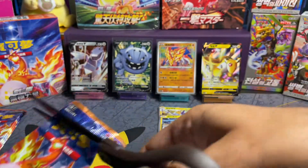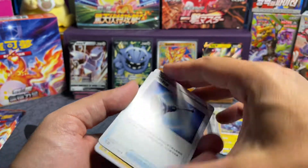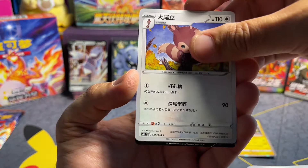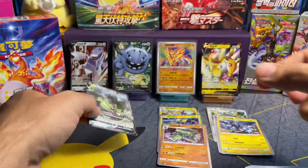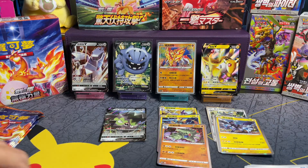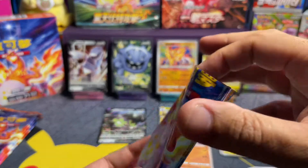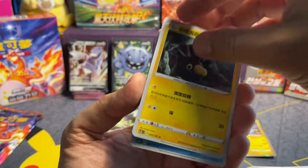We got a Vulpix there — another V. So that's five Vs. We've got four packs left and we have not pulled the VMAX yet. So if you're fast-forwarding through the video and you caught this — no VMAX yet. There is still a possibility of pulling a Charizard VMAX.